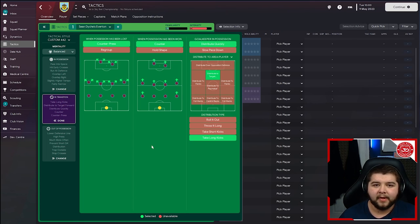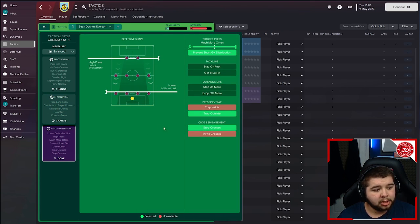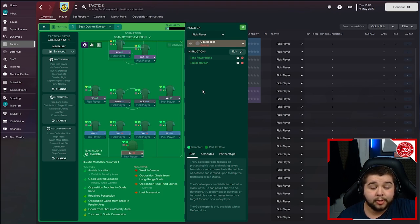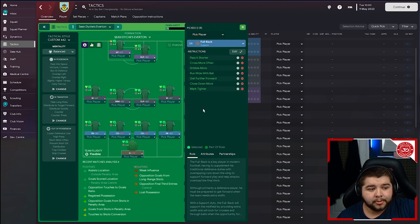In transition: counter-press, counter and distribute quickly, and distribute to the target forwards. Get the ball long from goal kicks — none of this fancy playing out from the back, just lump it up top and win the flick-ons. Out of possession: lower defensive line, high press, high line of engagement, more often provincial, goalkeeper distribution, trap outside, and stop crosses — a very big part of Sean Dyche's style, especially at Burnley.